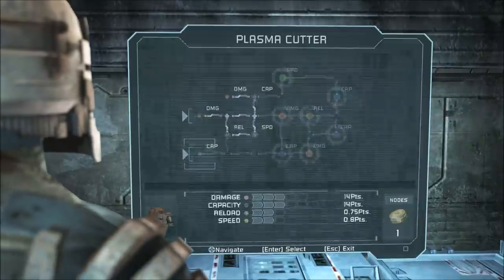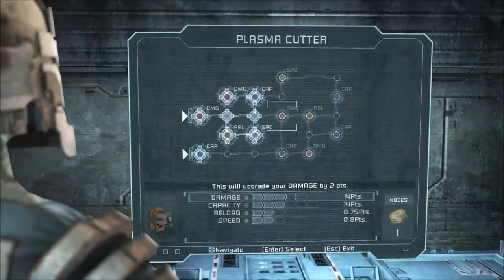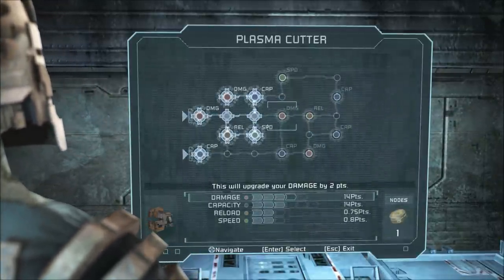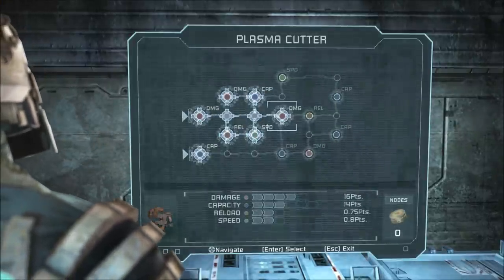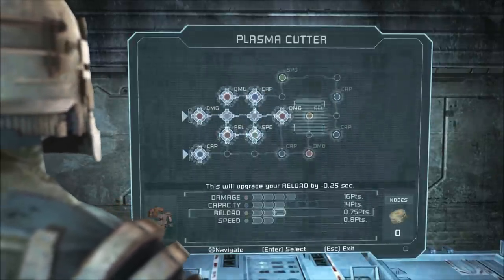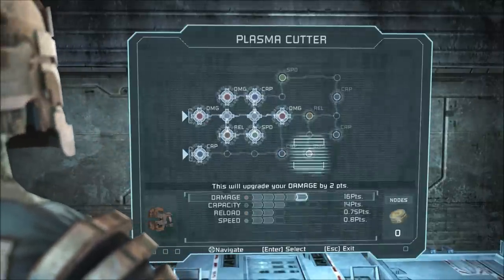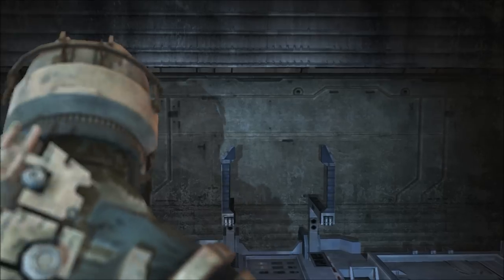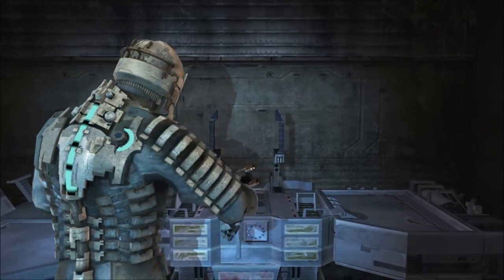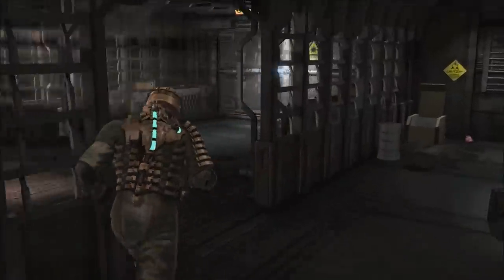I was thinking the plasma cutter, yeah, I was definitely thinking the plasma cutter. We can put one more here on damage — we're doing pretty good on the plasma cutter. Just a couple more here and there, we'll probably get capacity and damage. Reload not that important to me. Hopefully I can kill things in one clip — that's what I'm aiming for. I think we are ready to move on.